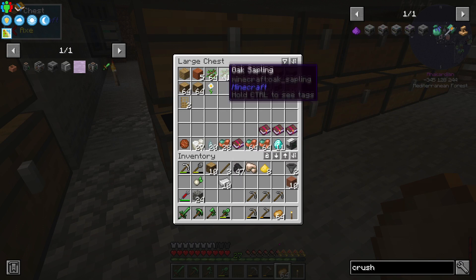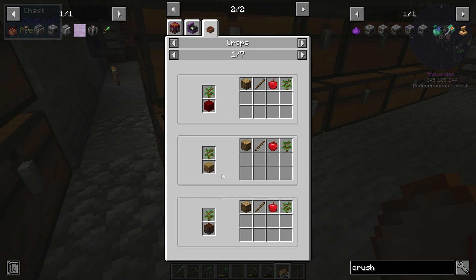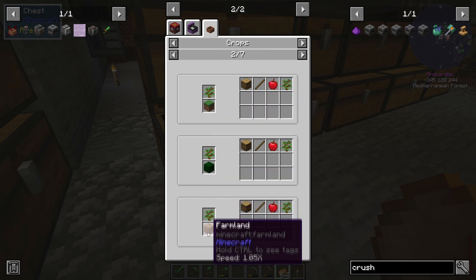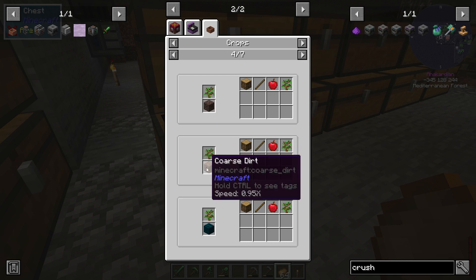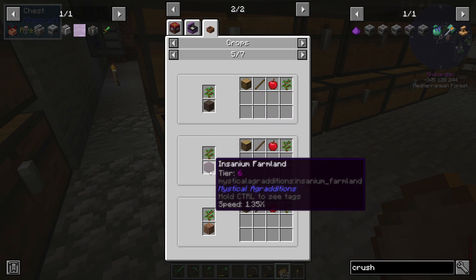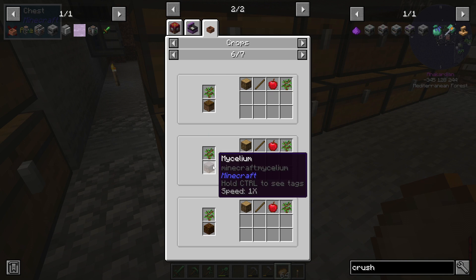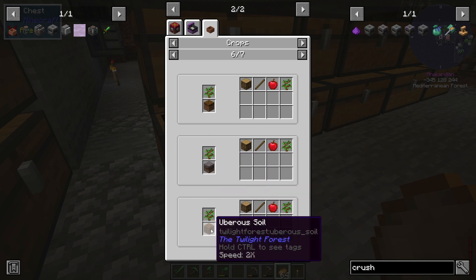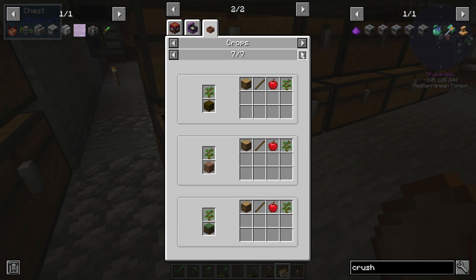Farmland, lush farmland, regular farmland — apparently not quite true. I can use coarse dirt. Lush dirt can't really do those. Rooted dirt is not so good, peat soil is the same, mycelium is the same. Uberus soil if I could find that — that's a Twilight Forest thing. Dirt is one-times speed.